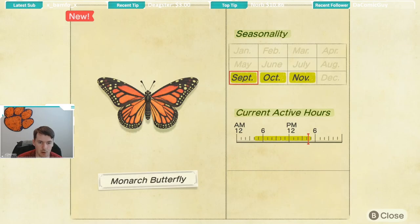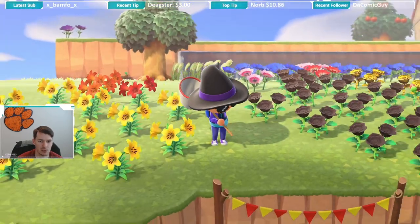The monarch butterfly is available from September through November, and it is available from 4 a.m. until 5 p.m. So available a good chunk of the day, mostly during the middle of the day.